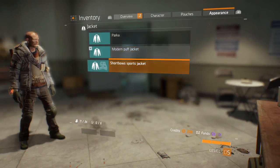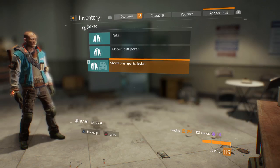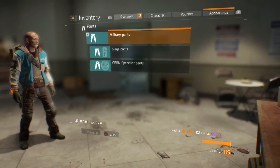And it should be here — the short bow sports jacket. This is what you download off your Ubisoft Club account.